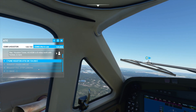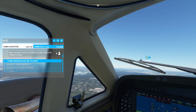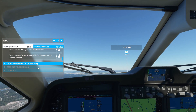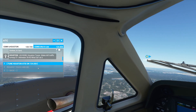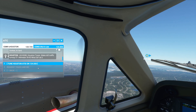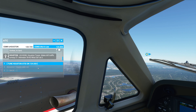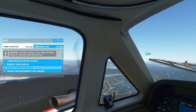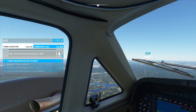Houston Tower: Beechcraft Alpha Sierra X-ray Golf Sierra Kilo is 8 miles north with Yankee to land. Make left traffic runway 27. Altimeter 29.92, wind 267 at 3. Enter left downwind runway 27, Beechcraft Golf Sierra Kilo. Houston Airport information Yankee 2200 Zulu. Wind 267, visibility 9, sky condition clear, temperature 15. ILS runway 26 right, ILS runway 26 left, and ILS runway 27 in use. All aircraft read back hold short instructions. Advise controller on initial contact you have Yankee.